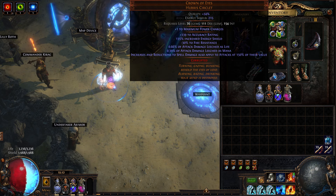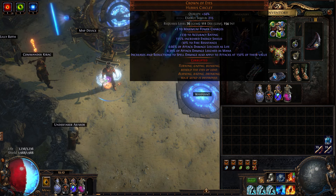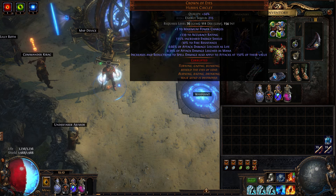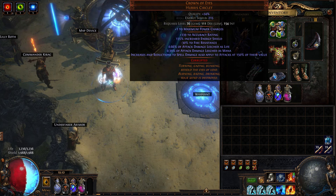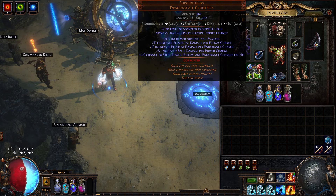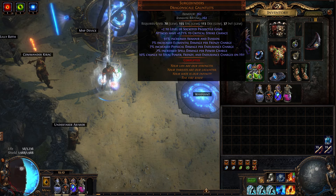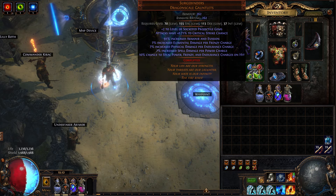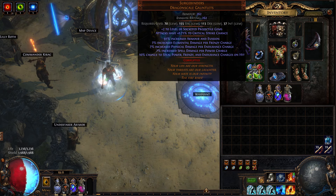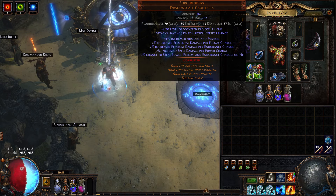Everything here we need, except for the negative 30 fire resistance. Obviously we don't need that, but accuracy is good, energy shield is great, the combo of the double leech is fantastic, and the spell damage also applies to attacks at 150% of the value — which is fantastic because we have this node giving us 7% increased spell damage per power charge, and we have 13, also getting 7% increased physical and elementals. We're getting a lot of overlap, a lot of damage scaling here from this one pair of gloves. Also relatively cheap.